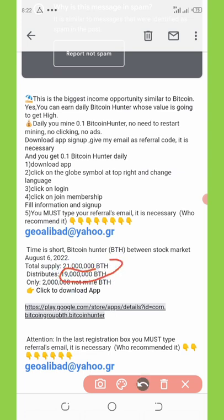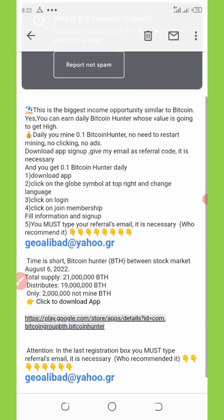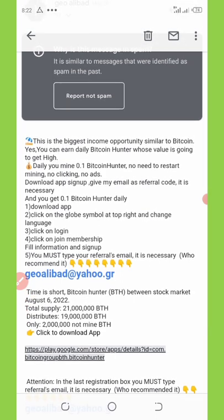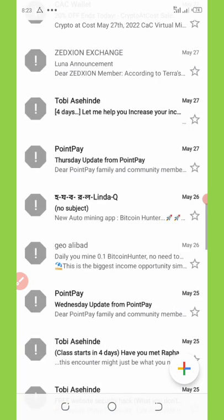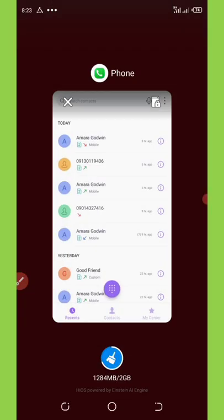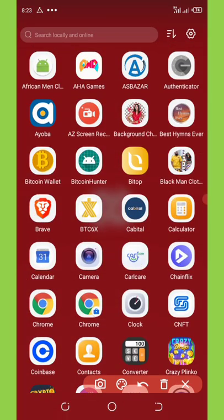Only 2 million is not mined. I'm going to be dropping the link to download this application. Once you follow the link and download this application, make sure you use my Gmail account as your referral code so that you'll be able to get a free daily bonus of 0.2 coins.